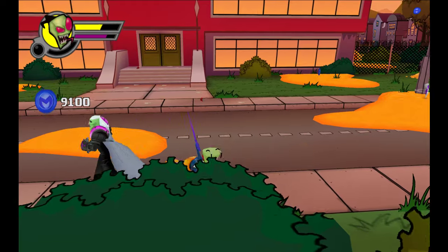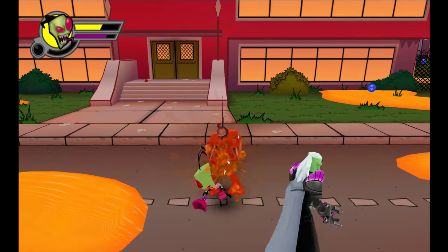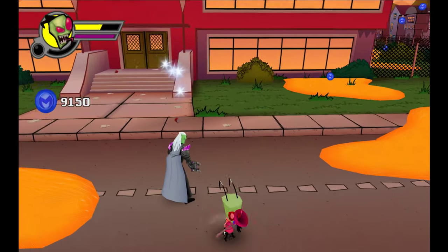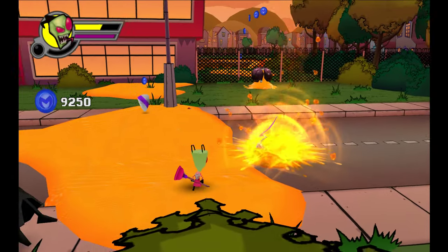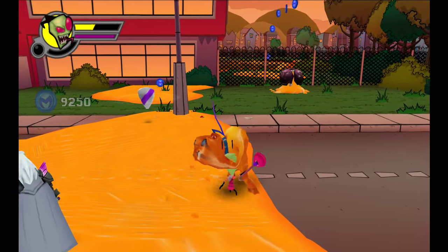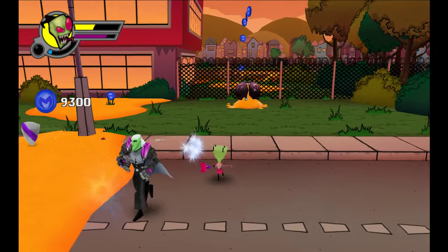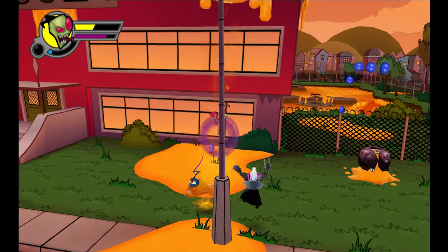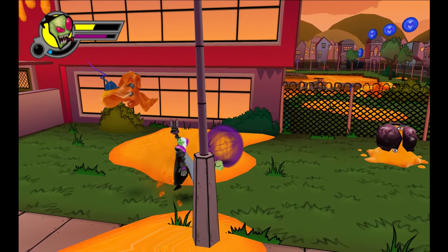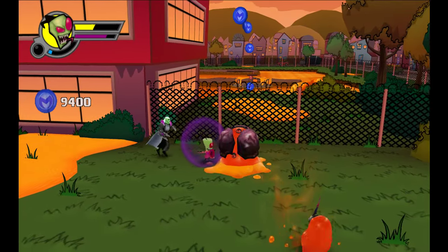So we can definitely tell that our punching actually upgraded, cause it takes a lot less hits to beat these guys all of a sudden. Which I definitely like. And there was a shield over here the entire time. Oh, there's still more of these guys — get out of here. Well that was easy. Let's grab this shield then. There we go. And grab you — ow, how did that hurt me?